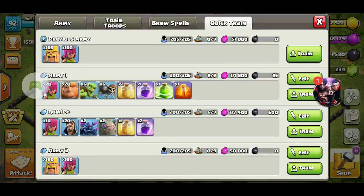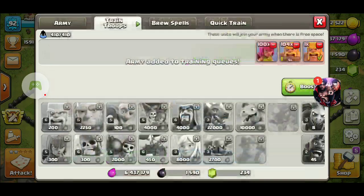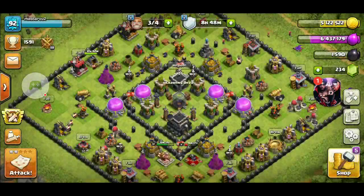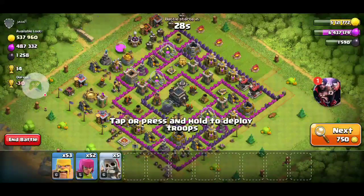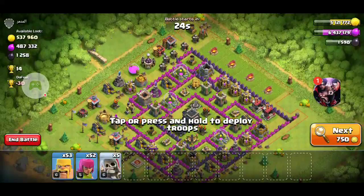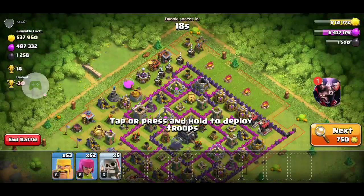I have these new trained troops ready, and I'm gonna try the giant skeleton out for my next raid. I wonder if he's slow in battle, like Clash Royale. 487 Elixir, 537,000 Gold, and 1,000 Dark Elixir — your boy's about to catch this.